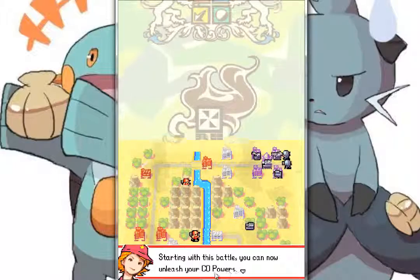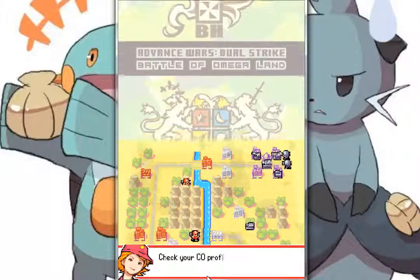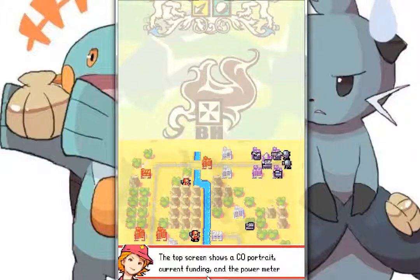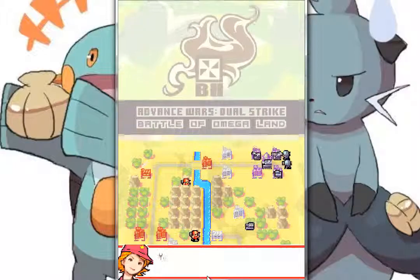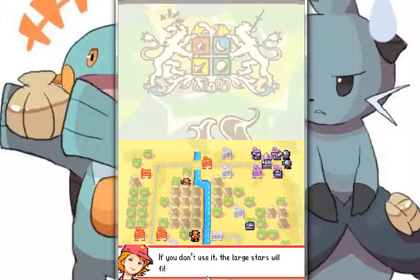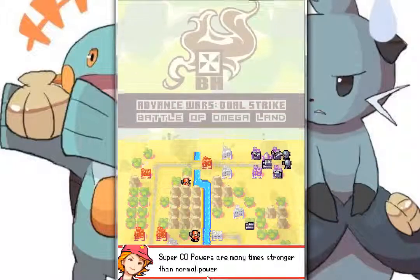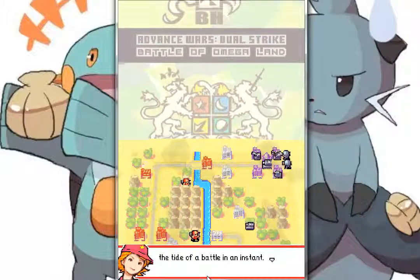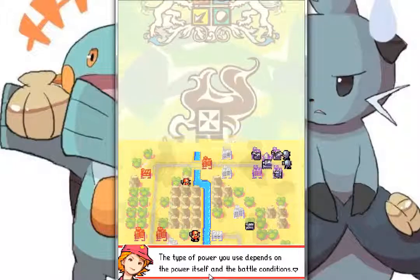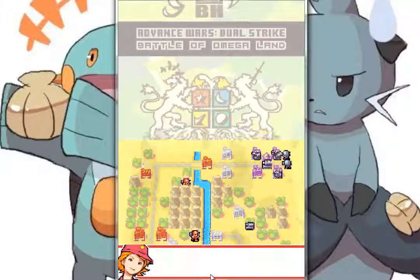Starting with this battle, you can now unleash CO powers. CO powers are special abilities that give commanders an advantage in battles. Check your CO power files on the map window to learn more about individual CO powers. The top screen shows our CO portrait, current funding, and the power meter. You can use a standard CO power when the small stars on the meter fill up. If you don't use it, the large stars will fill up and you can use a super CO power. Super CO powers are many times stronger than normal powers and can change the tide of a battle in an instant.